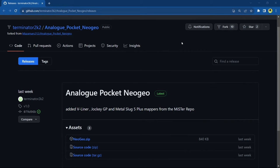Those of you still here want to get some extra games working on the Neo Geo core for the Analog Pocket. This is a fork of the core by Mazamars, and it's something that Terminator 2k2 has worked on just to get these additional games working - V-Liner, Jockey GP, and Metal Slug 5 Plus. This tutorial is going to be in real time. The gameplay videos at the beginning were recorded after I did this tutorial, so I put the games first so you can see what they are, and the tutorial confirms what you already saw works.